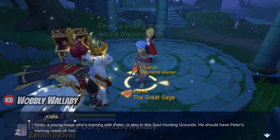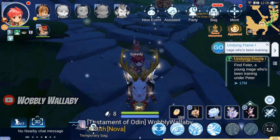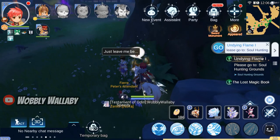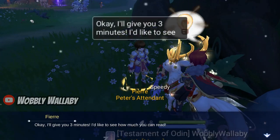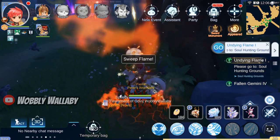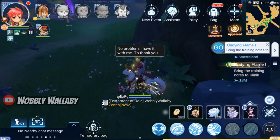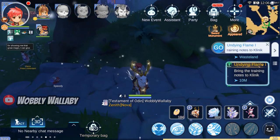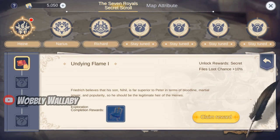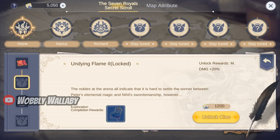I talk with Klinik, who asks me if I have a clue. I go back to Klinik, but my weak magic isn't enough. I claim my diligence blueprint and unlock the magic damage plus 20% map buff.